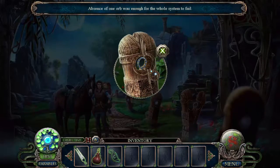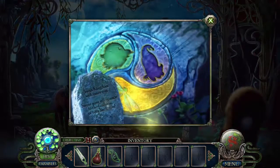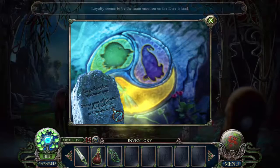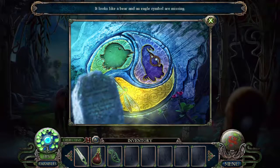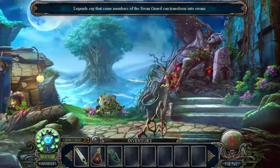Absence of one orb was enough for the whole system to fail — how about that? Swan kingdom welcomes you: swear your allegiance to the gods. Loyalty seems to be the main theme of Dire Island, and the bear and eagle symbols are missing. It's a friendlier welcome than the last game, Goldilocks and the Fallen Star.